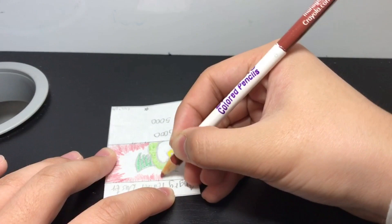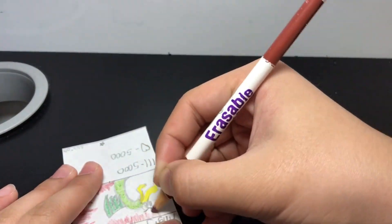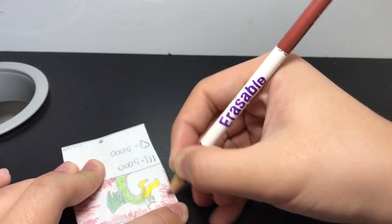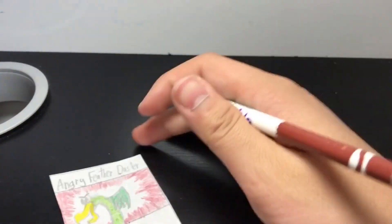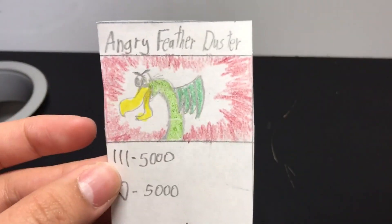Right now I'm using maroon to make a cool glow effect all around Angry Feather Duster, which I think turned out pretty nice. I just used my gray erasable color pencils and the brown and green pencils. Make sure to like and subscribe if you haven't already. Bye guys, thanks for watching!